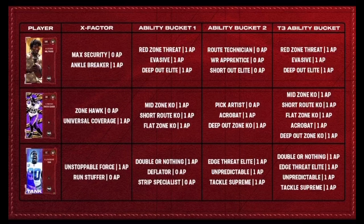Let's go to Rhodes's abilities. He gets zero AP Zone Hawk, Universal Coverage for one AP. In Ability Bucket 1, he gets Mid Zone KO, Short Out KO, and Flat Zone KO. In Ability Bucket 2, he gets Pick Artist, Acrobat for one AP, and Deep Out Zone KO for one AP. In his last Ability Bucket, he gets Mid Zone KO, Short Out KO, Flat Zone KO, Acrobat, and Deep Out Zone KO — all for one each. For two AP he can get Flat Zone, Deep Out, and Pick Artist — that's kind of crazy, like that Mel Passed the Blunt ability stack. Him and James Bradbury.